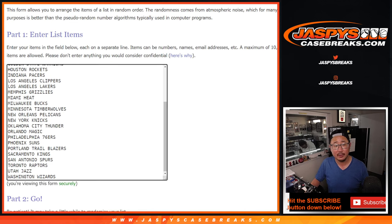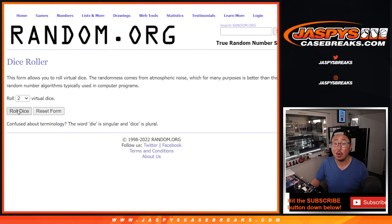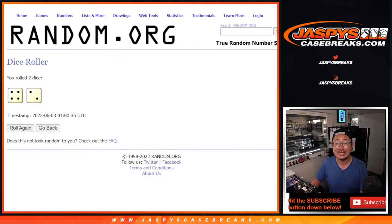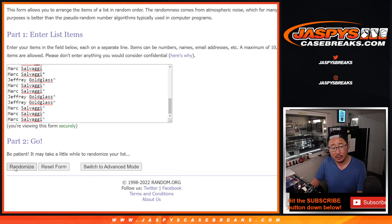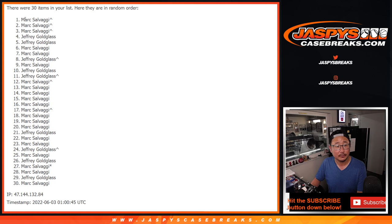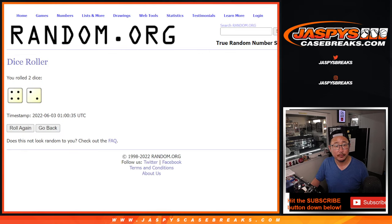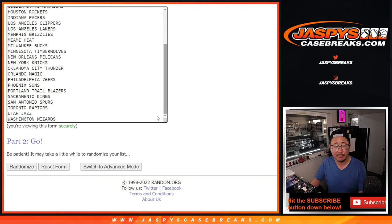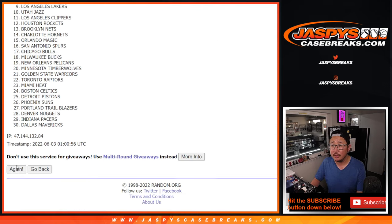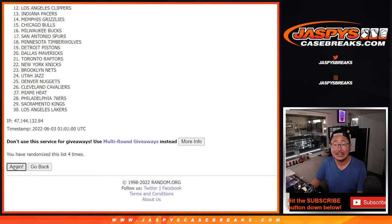Now let's do the break. All basketball teams are in — 30 names. Let's roll it and randomize it: four and two, six times each. One, two, three, four, five, and six — final time. Four and two, six times for the teams. One, two, three, four, five, and six.